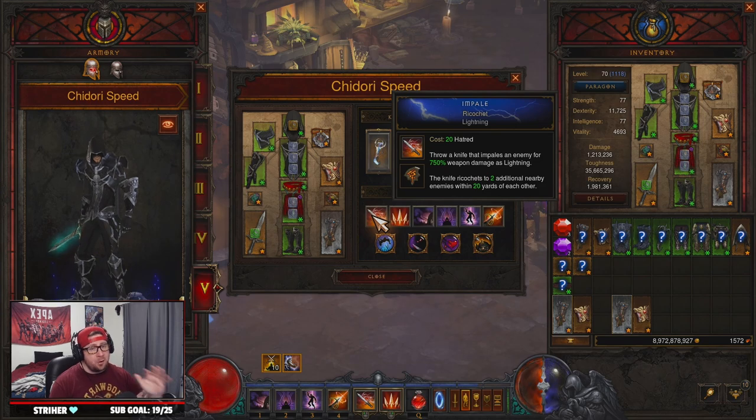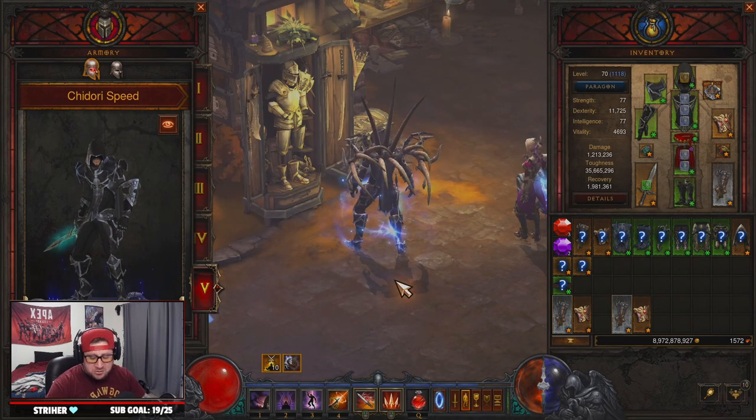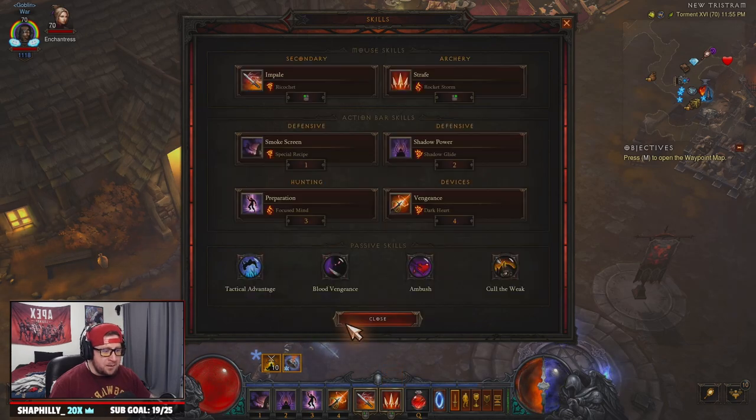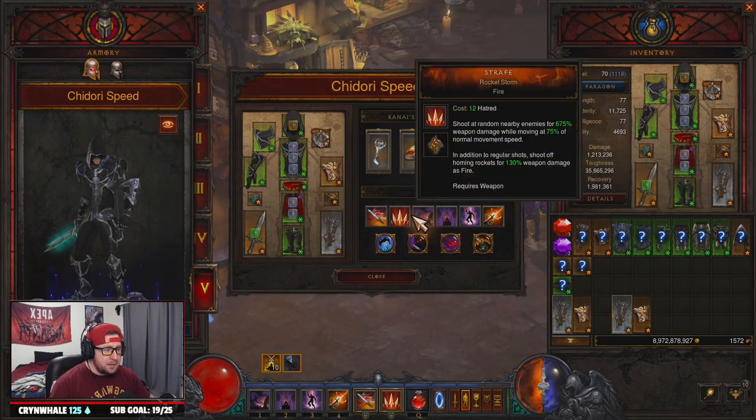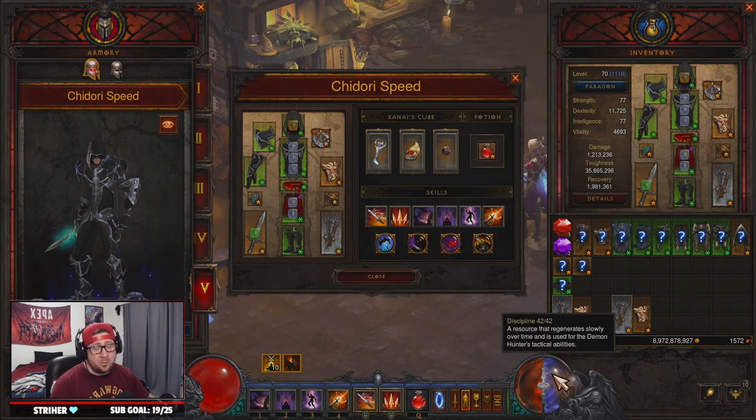Into our skills: we have Impale — Ricochet, which is the lightning rune and I think the best for speeds, although I really like Chemical Burn. We have Strafe — Rocket Storm. If you feel like you're low on Hatred, change this to a generator rune, or if you're not going fast enough you can change it to Strafe — Drifting Shadow, which I actually like and I'm going to swap that in. Smoke Screen — Special Recipe, so we can constantly spam it; the discipline cost goes from 12 down to 8, which helps us spam without losing discipline.